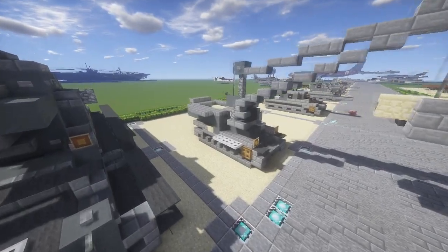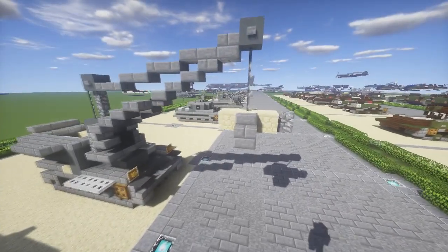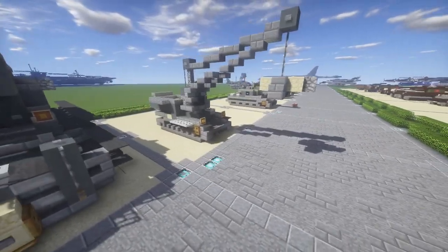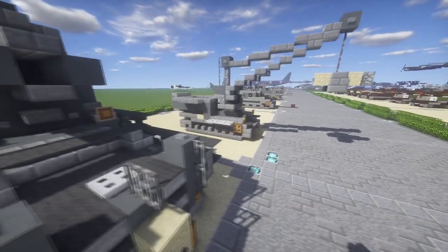Basically this would carry ammunition and also be used to load the shells in, because the shells on this thing are pretty damn big, so it's going to need a pretty hefty crane to actually carry them. And it just kind of looks cool — a crane mounted on the Panzer IV. I love it.